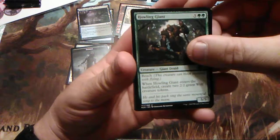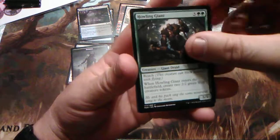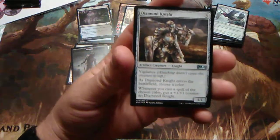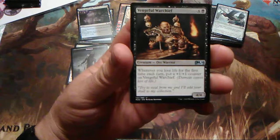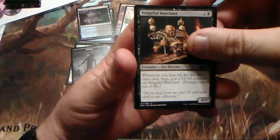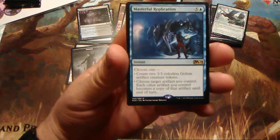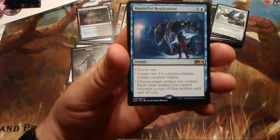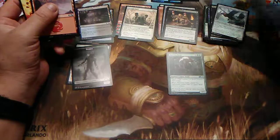Howling Giant — not bad, I've got an idea for that one, I'll put it to the side. Diamond Knight — kind of cool, works with Diamond Mare. Vengeful Warchief. And then Masterful Replication for six — choose one: create two 3/3 colorless golem artifact creature tokens, or choose target artifact you control and each other artifact you control becomes a copy of that artifact until end of turn. Gonna be cool. And then I did get a foil forest — I'm actually excited about that, I do like foil lands.